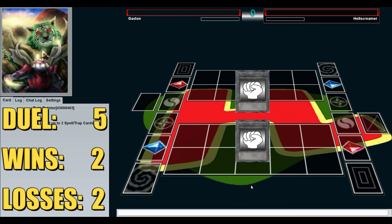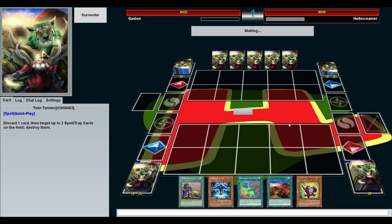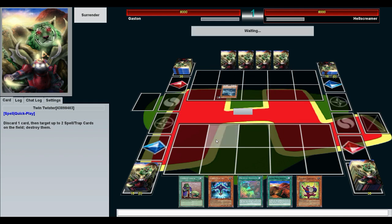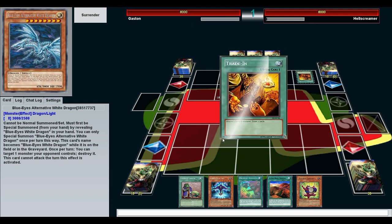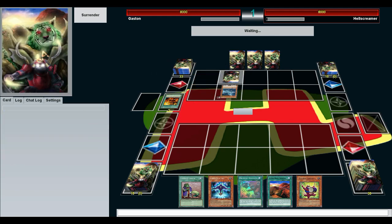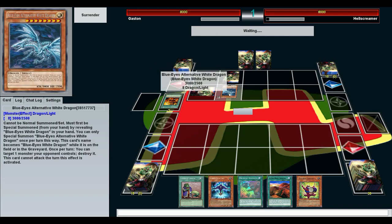Here we are in the fifth duel — already almost halfway there — versing against Hell Screamer. That's a pretty brutal name. We don't get to go first — a sad state of affairs. And we're playing Blue Eyes again, a whole biggity bunch of Blue Eyes. He's playing these spells and I could negate them if I had spell negation. The real question is: can I make Naturia Beast and clear this off? If I can get rid of this and make Naturia Beast, I may just have what it takes to beat Blue Eyes.